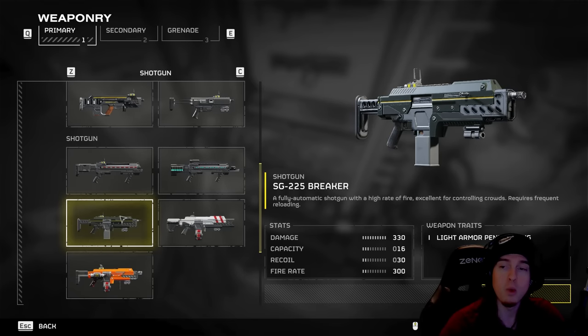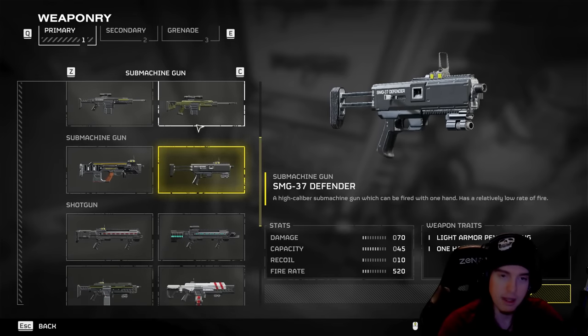It's a decimator — the number one gun inside of this game. I cannot make an argument for any other weapon above this, and past a certain difficulty it really is the one weapon you want to use. The only other thing I'd feel comfortable with would be that SMG-37.